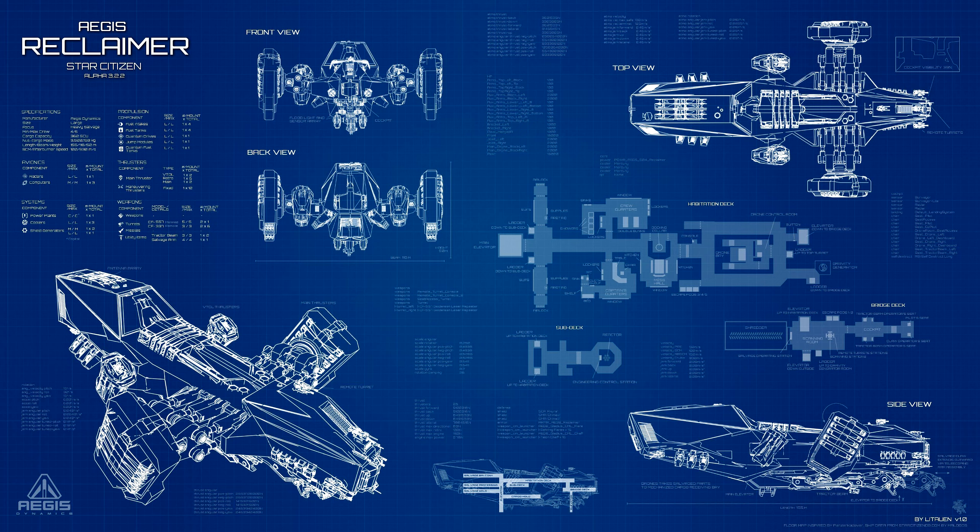On the habitation deck there's an elevator to the bridge, a ladder to the top turret, gravity gen, a ladder to the bridge deck, a drone bay, a general console, three escape pods, a docking collar, a mess hall, a kitchen, crew quarters with double bunks, lockers, sinks, showers, captain's quarters with a bed and shelves. At the back there are two airlocks with suit-up space on both sides, a supply area, first aid kits, two ladders, and the main elevator.